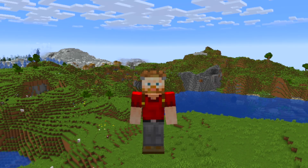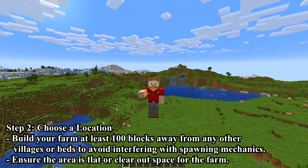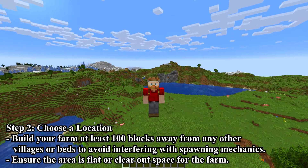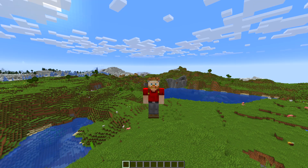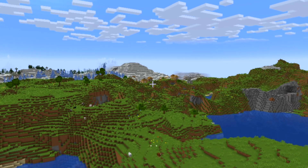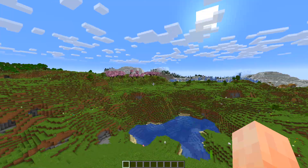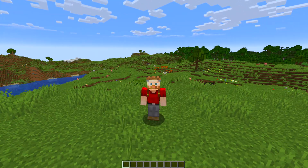Step 2: Choose a location. Build your farm at least 100 blocks away from any other villages or beds to avoid interfering with spawning mechanics, and ensure the area is flat or cleared. There is a village right over there, but it's about 300 blocks away, so no worries. This looks like a nice little space to build the farm.